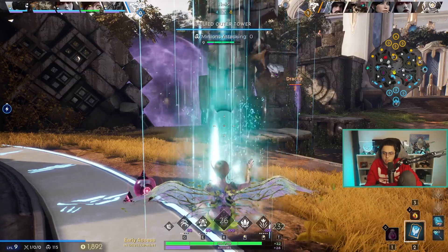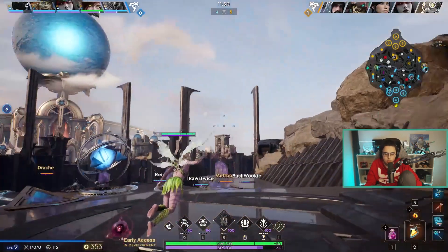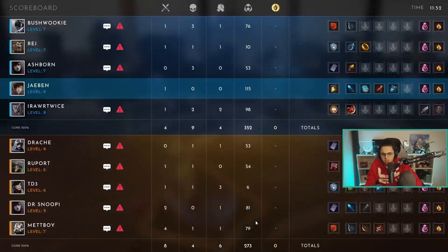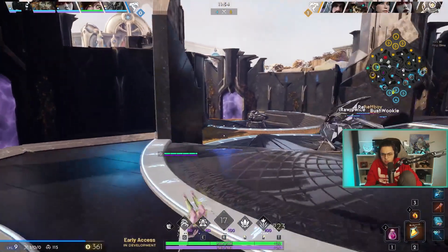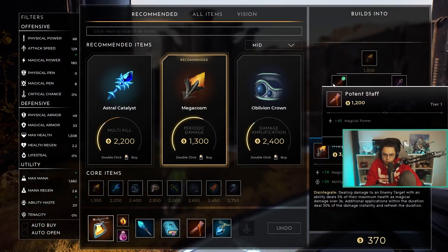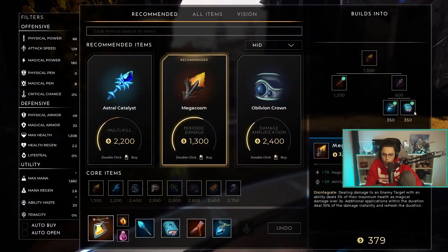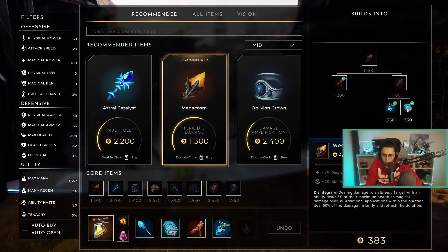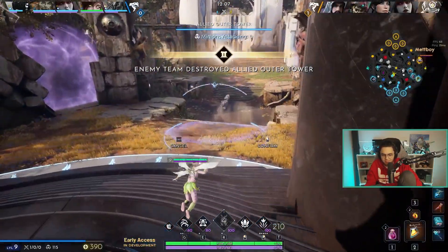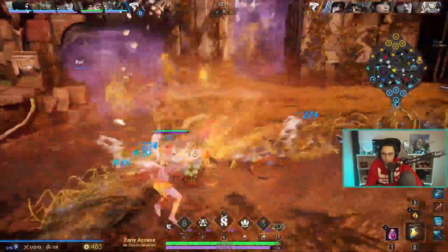We chillin'. Is this worth building first? I don't think so. Am I going to afford this? It's so weird to me how weak potent stuff is. Like you pay more — it's so much weaker. The point is slot efficiency I guess, but it's just so much less power.